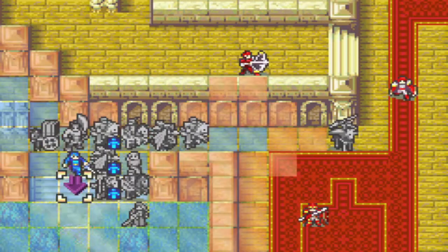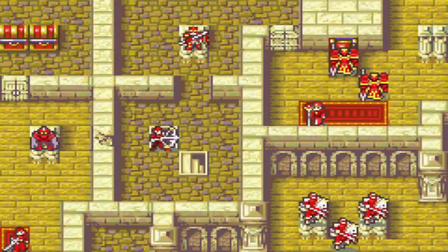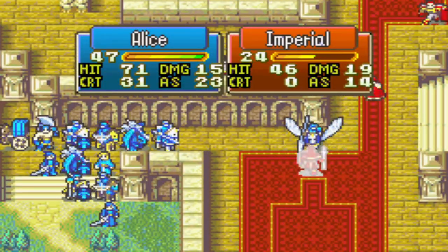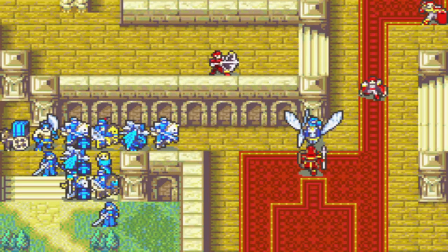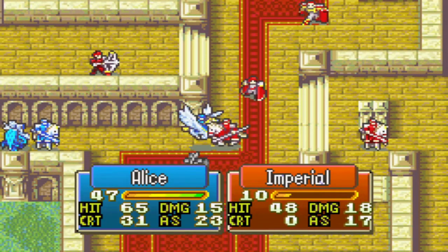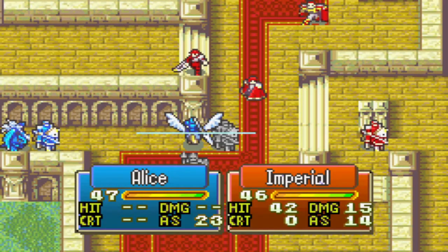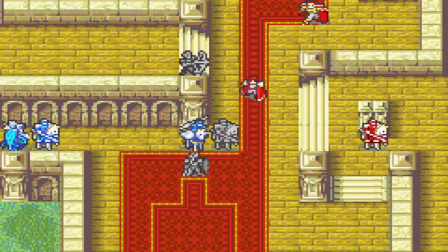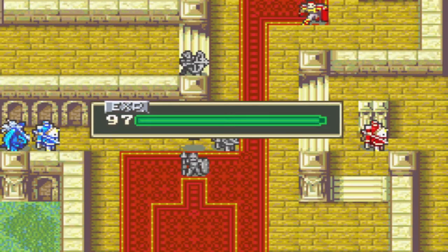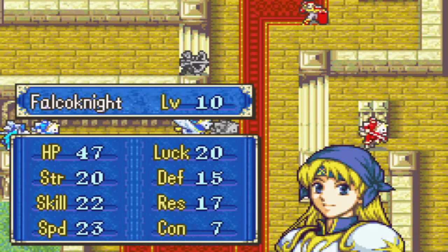Alice gets attacked by, I believe, 5 enemies. She can counter 6 — no, she can counter 6. It doesn't matter if she crits this Halberdier. The results of this enemy phase would not change much regardless of whether or not she kills every enemy that attacks her. I believe that Paladin that just attacked her has either a Silver Lance or Silver Axe. With my strategy she can only get hit once, but most of the hit rates against her are in the high 40s, low 50s.